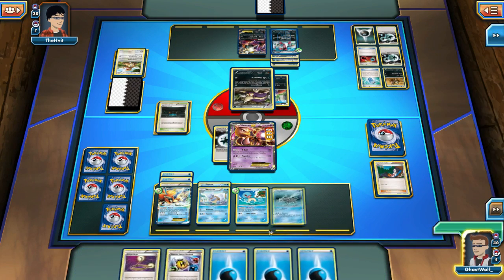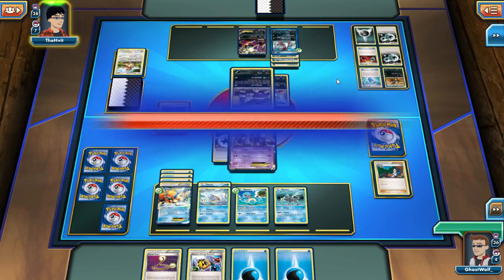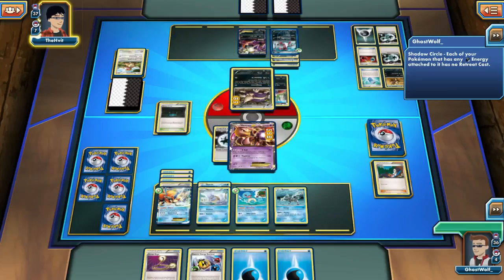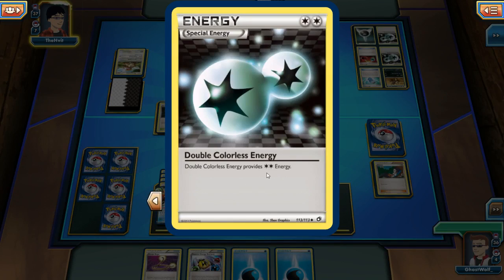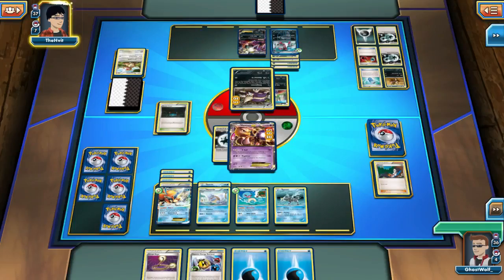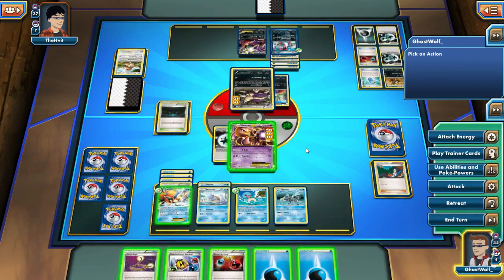I'll start being a little bit of a dick about things. It only counts as a single energy? The Double Colorless? Interesting. I guess it says Double Colorless Energy provides two colorless energies, but it's one energy card. No, no, it does 40 — you're resistant to Psychic, that's what it's doing. Right, I completely spaced that out.